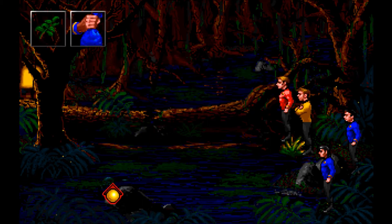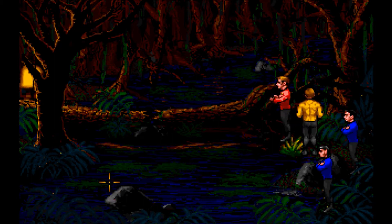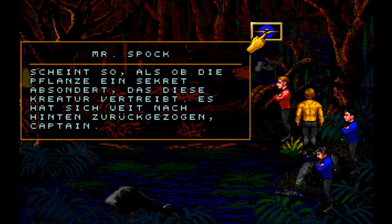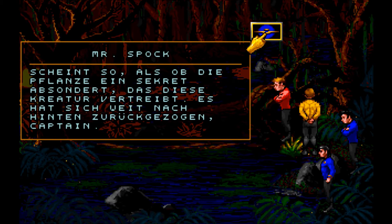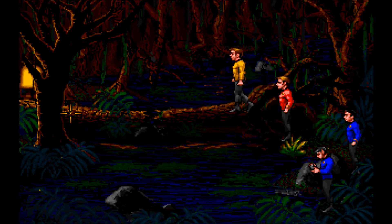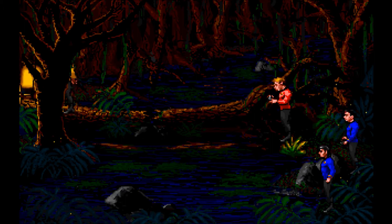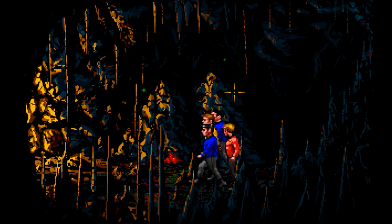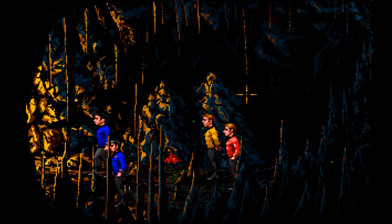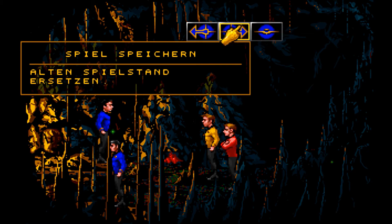Wenn wir den jetzt auf die Kreatur werfen, scheint so, als ob die Pflanze ein Sekret absondert, das diese Kreatur vertreibt. Es hat sich weit nach hinten zurückgezogen. Dann rüber, schnell! Wollen wir doch mal gucken, wo es jetzt hier lang geht. Wir sind in einer Höhle und natürlich verteilen sie sich alle ganz weit in der Höhle. Und wir speichern erneut.